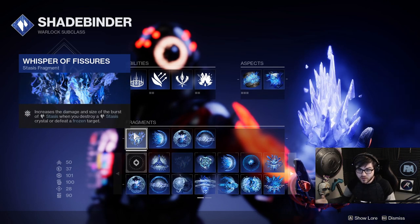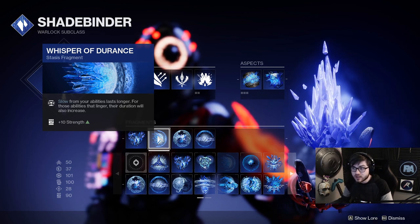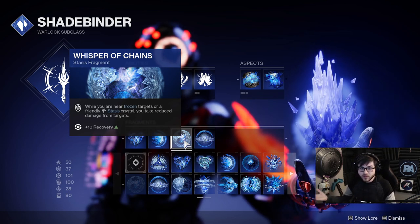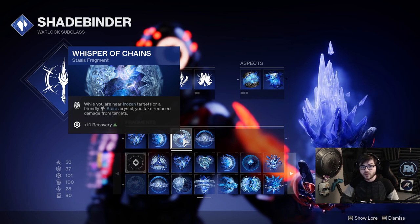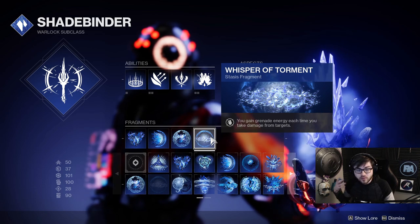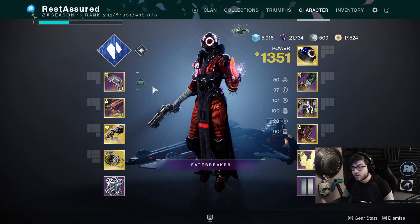For fragments: Whisper of Fissures increases the burst damage of Stasis for better clear. Whisper of Endurance makes slows from abilities last longer and gives +10 Strength, so turrets slow enemies even more. Whisper of Chains gives resistance when you're near a frozen target — also +10 Recovery — and since you're freezing enemies everywhere you essentially always have this resistance active. Whisper of Torment gives grenade energy when you take damage, helping keep Bleak Watcher up constantly.